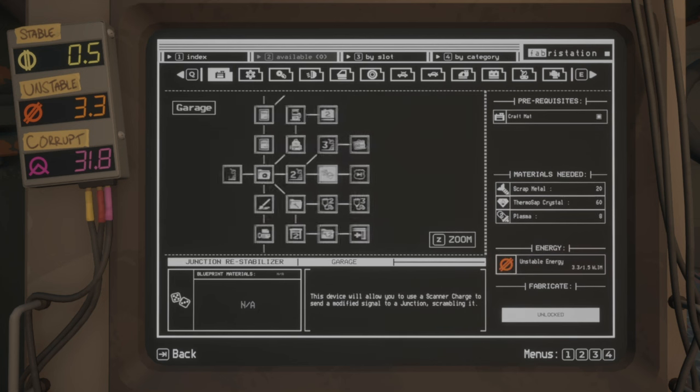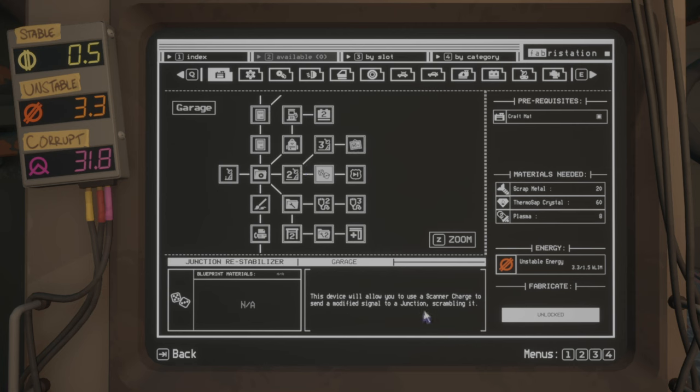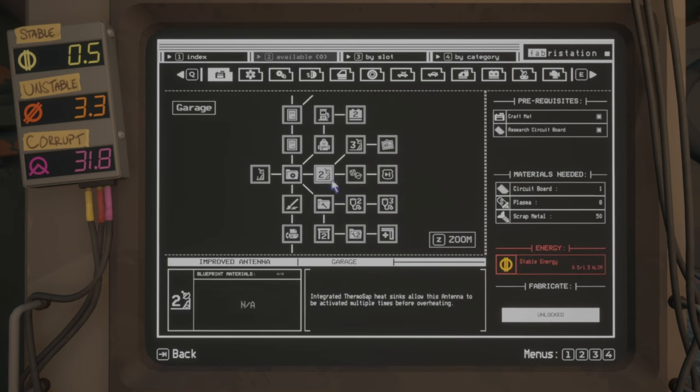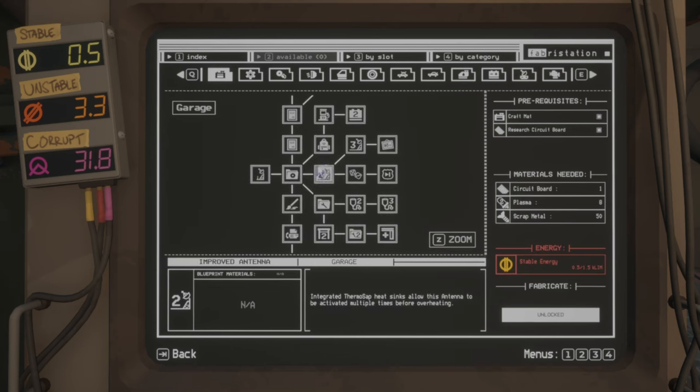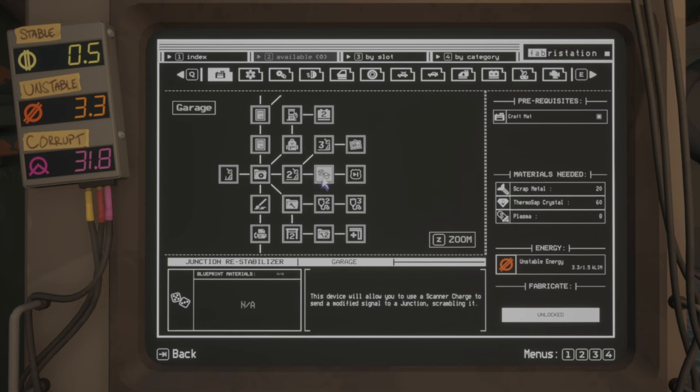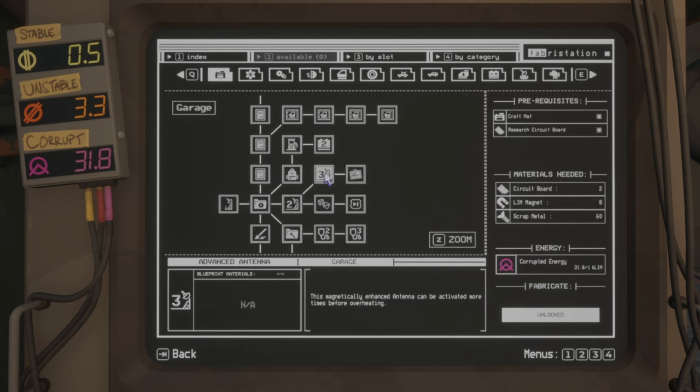But if you want to use the Junction Re-Stabilizer, the Junction Re-Stabilizer uses scanner charges to reroll a junction. So you first need to build the improved antenna, because with the improved antenna you will get three scanner charges, and then with the next antenna upgrade you will get five scanner charges. So first build the antenna, then build the second antenna, then build the Junction Re-Stabilizer, and then build the advanced antenna to max out the scanner charges.